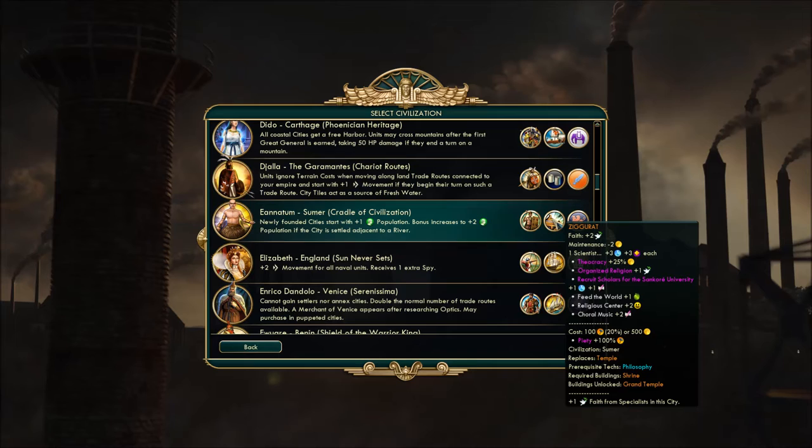The other building is the Ziggurat, a temple replacement with one scientist slot. This is a really interesting early scientist slot to kick-start your science early. It also gives you plus one faith from specialists and plus two faith baseline just like a temple. But if you staff it, it gives you even more. He may be a force to be reckoned with.